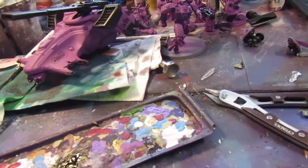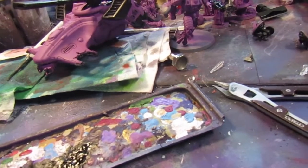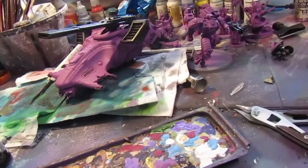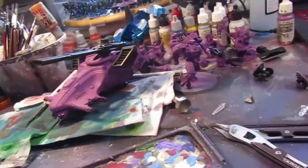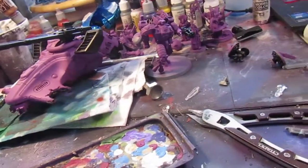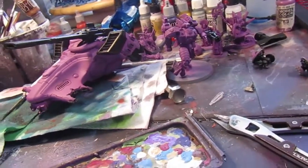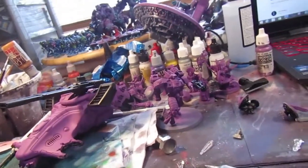I forgot to pause the video. The Piranha went together easy enough. I built the Sky Ray — the body and chassis — with the Smart Missile System, and the drones are on. There's another Seeker Missile on it, so if I'm using it as a Hammerhead rather than a Sky Ray I can still have an extra Seeker there. I think I'm just going to stop now because I'm absolutely wrecked.